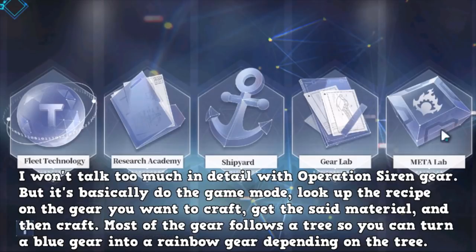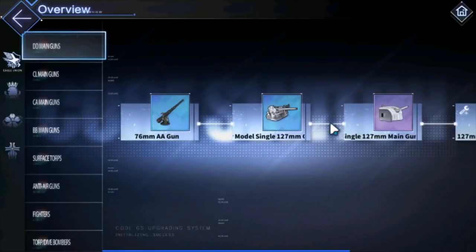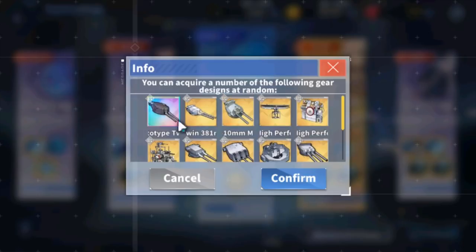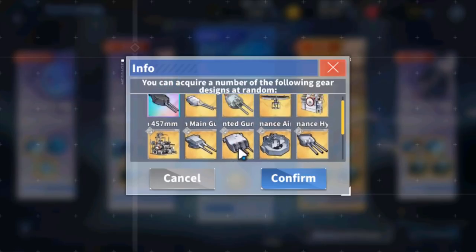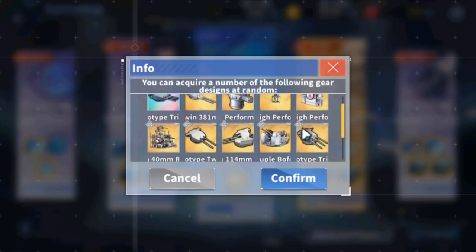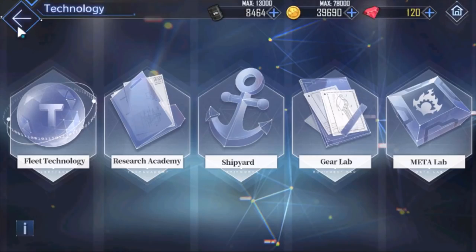PR research is another way to get gear prints, but most of you probably aren't at this point yet. You just look at the instructions, and if you have the material, build it, et cetera, then build up to a specific gear. Some of the best gear comes from PR research. You do these missions and it's really time-gated, so you want to stay on top of it. But they give amazing gear — rainbow guns, amazing cruiser guns like the Seattle gun (amazing HE gun for light cruisers), the hood gun (amazing HE reload gun), and PR3 gear like gold fire control radars and one of the best AP BB guns in the game.